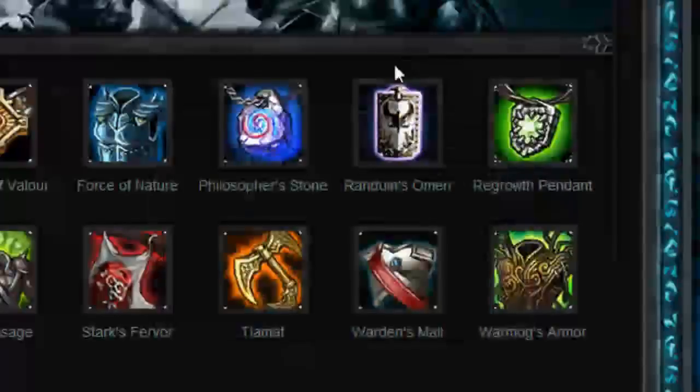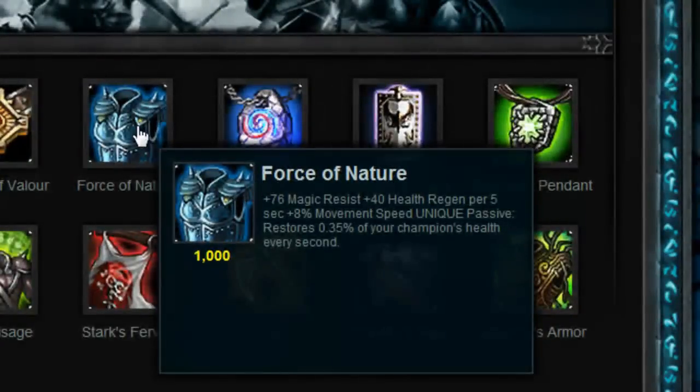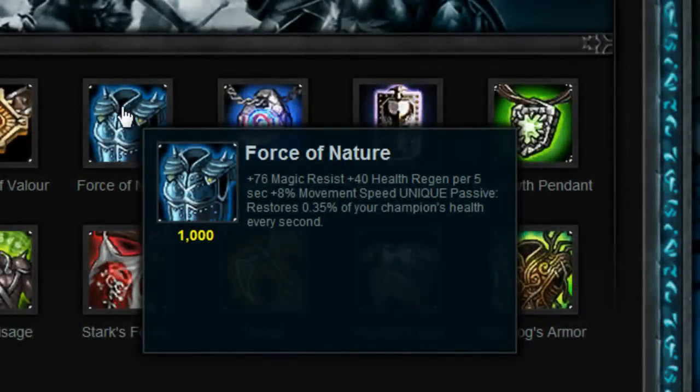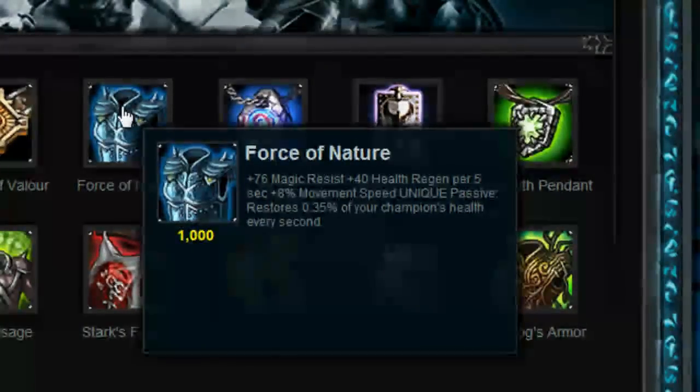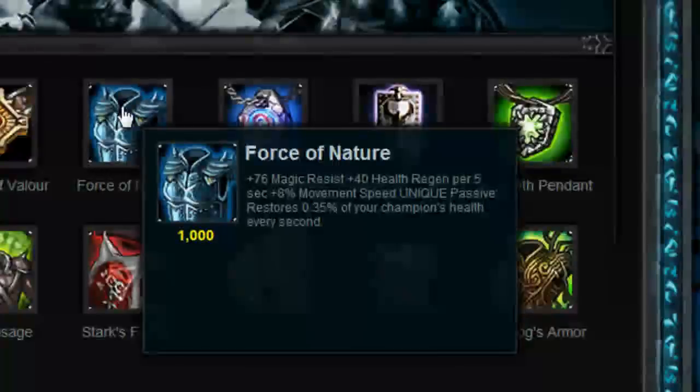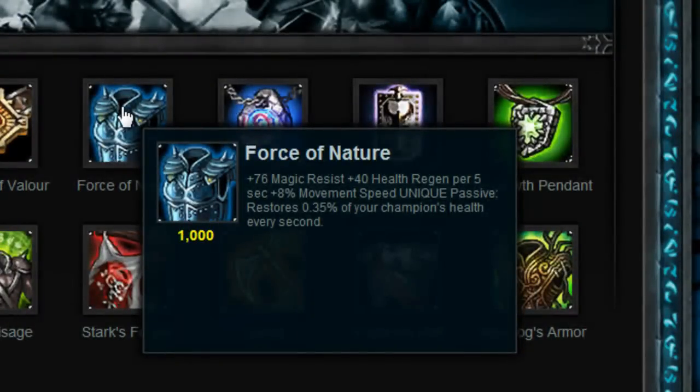Another item I like is Force of Nature. It builds from Regrowth Pendant and gives a lot of magic resist, health regeneration, and movement speed. This is great with Mundo, who is already fast with his ultimate. The magic resist is the main component I really like — if you're against a team that uses a lot of magic damage, this makes you much harder to kill.